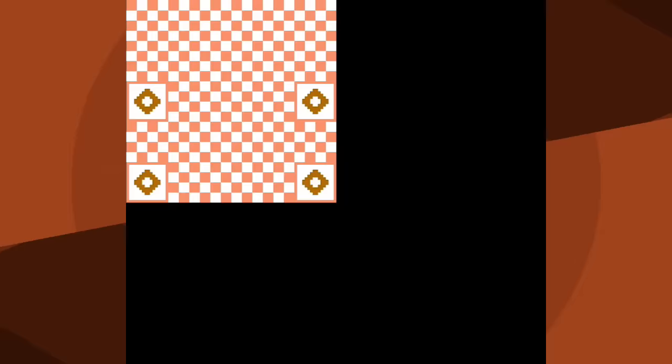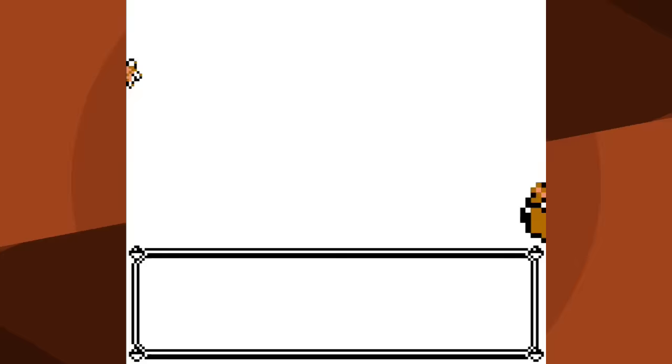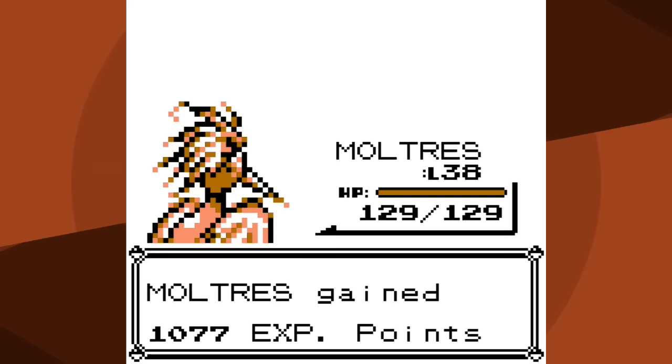As I head through Sabrina's gym, we are not going to be using Fire Spin - their Special is too high. We're just going to use Fly. Kadabra number one isn't too bad - Fly one-hit KOs. Mr. Mime shouldn't have been especially after it used Barrier, but I got a critical hit so that saves a little time. Venomoth, which is weak to both Fire and Flying, is a one-hit kill with Fly. Now Alakazam is where the luck comes in.